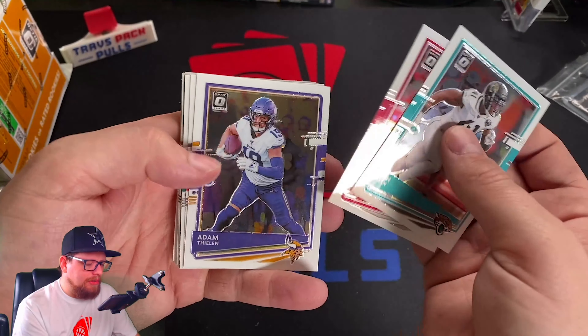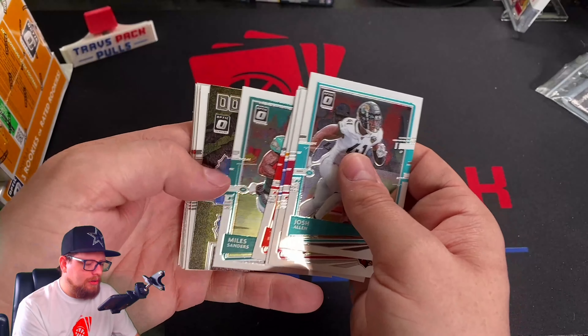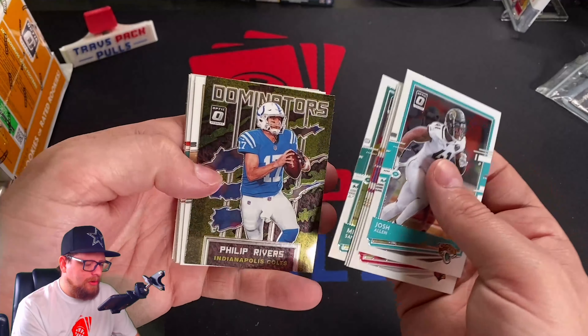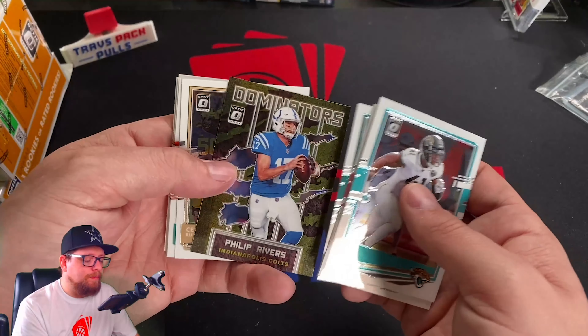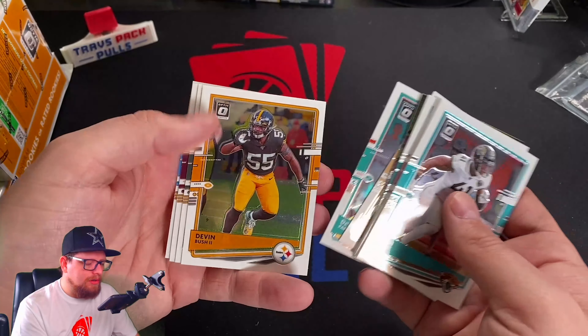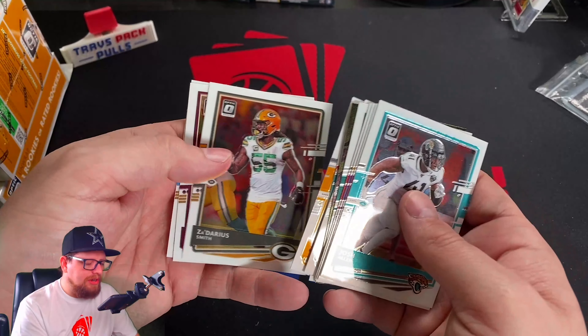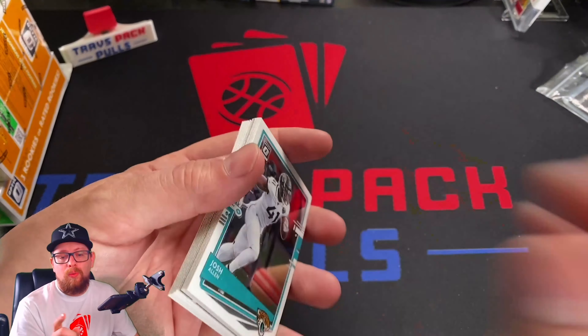We got Josh Allen, Deandre Hopkins, Adam Thielen, Tyler Boyd, Miles Sanders, Philip Rivers Dominators — and Dominators looks better this year than it did last year, that's for sure. Then Cesar Ruiz, Dante Parker, Devin Bush, Zedarius Smith, Dwayne Haskins, and Mike Williams. That was a really, really bad pack.